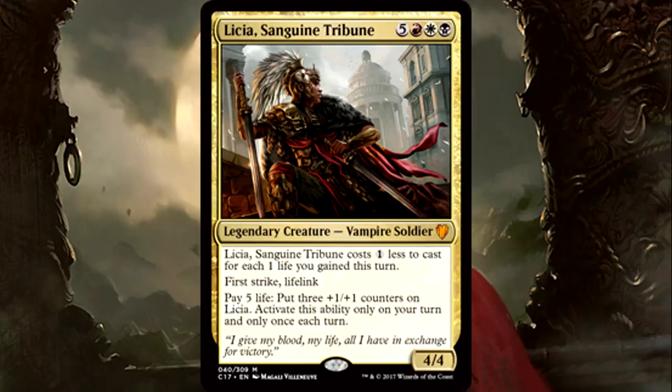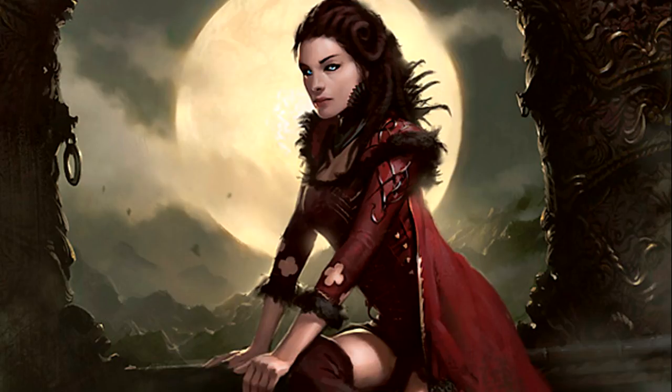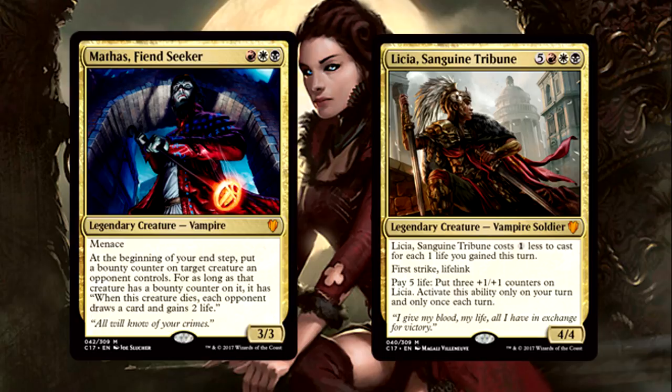Lycia, on the other hand, is also not subtle but way more direct in how she does business. Playing into the life gain sub-theme of a Vampire deck, Lycia will cost near nothing to play a lot of the time. She's a champion in combat with First Strike and Lifelink, and as soon as she drops you can make her a 7/7. She's a wonderful part of the 99 in any strategy that cares about life gain — and Vampire decks, oh yeah, they care about life gain a lot. Mathis and Lycia are two of the best lieutenants for their Eminence Commander.